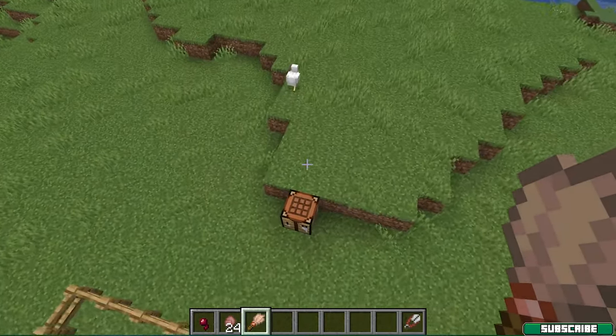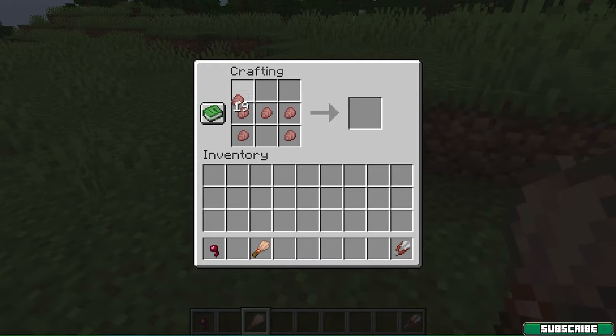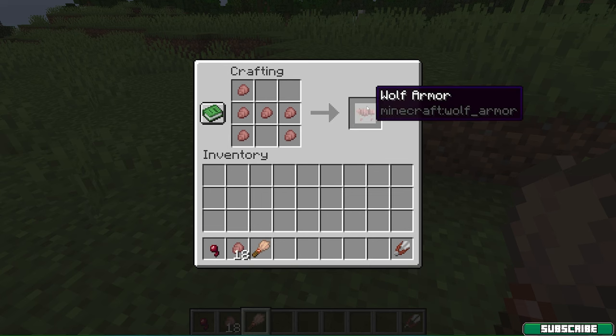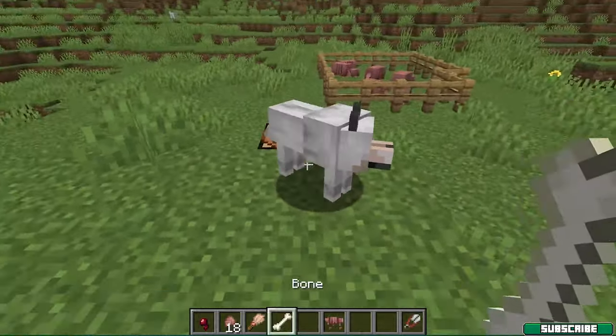So let me show you how to craft it. Go to the crafting table and place it just like this, and this is the wolf armor. What you need to do next is to make sure that your dog is tamed.